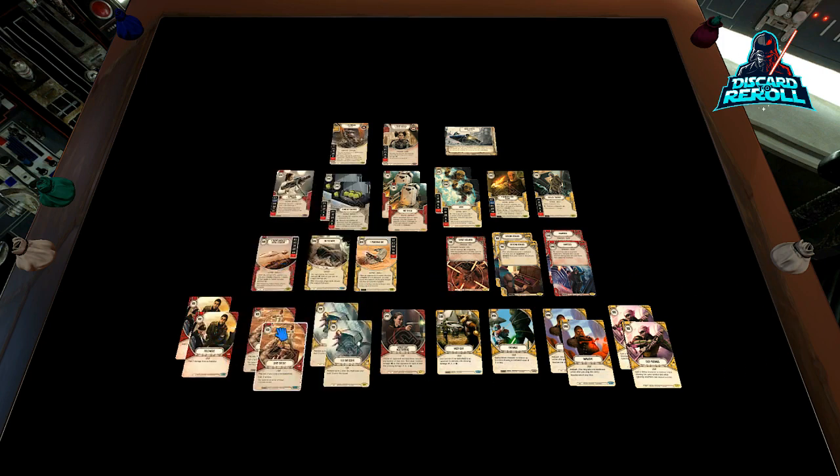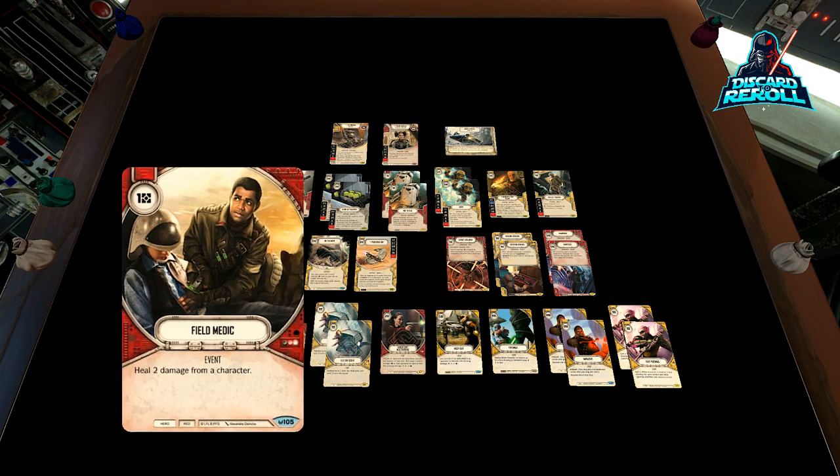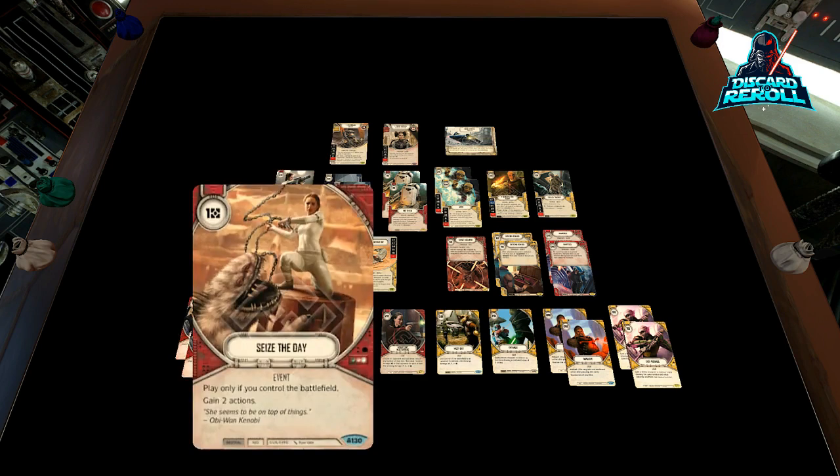Moving on to the events, we have two copies of Field Medic — just a good card to extend the life of your characters. Two copies of Seize the Day. You are going to be a faster deck, so being able to gain two actions is almost like the hero version of Tactical Mastery. The only condition is you have to control the battlefield. But being a two-character aggro list, you're probably going to be faster than your opponent. Being able to take two additional actions with all your dice in the pool and Padme's focusing ability could be a pretty good play.